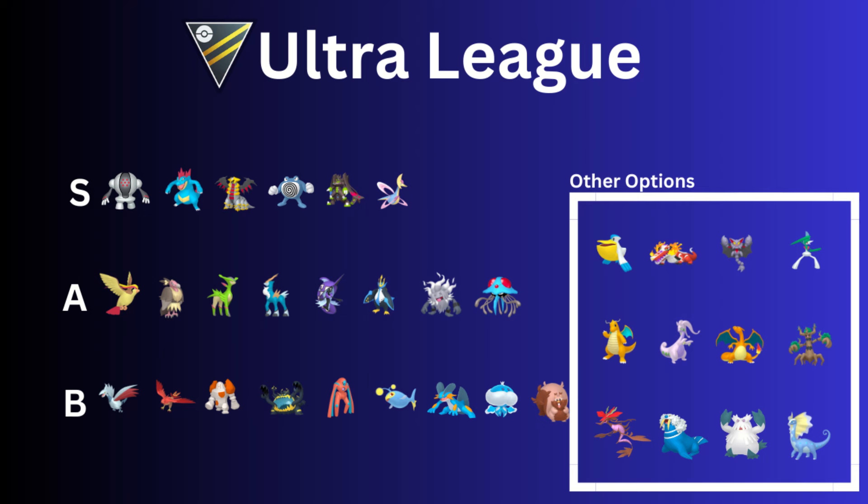Charizard is another option, though I think Talonflame and Skeledirge are probably the ideal Fire types if you go that route. Then Trevenant — it did receive that seed bomb adjustment, which takes longer to get to but does more damage. That nerf was over a year ago, but it's still a good Pokémon — you definitely still see Trevenant. Dragalge is yet another Dragon type option — it does benefit from being XL. Then Walrein, which isn't seen as much nowadays because of the nerf it received, plus Abomasnow and Aurorus.